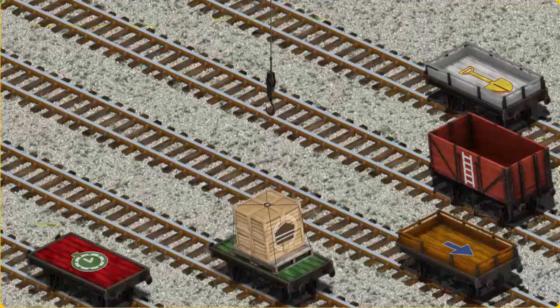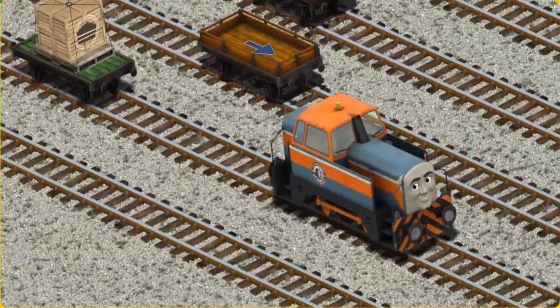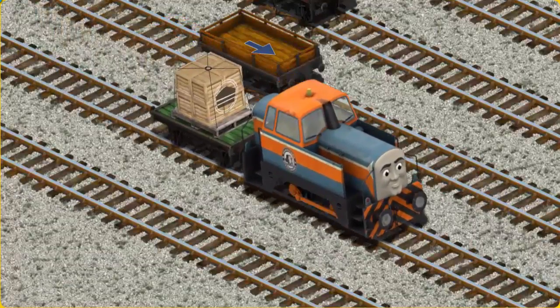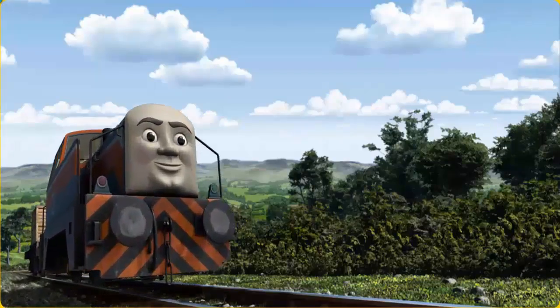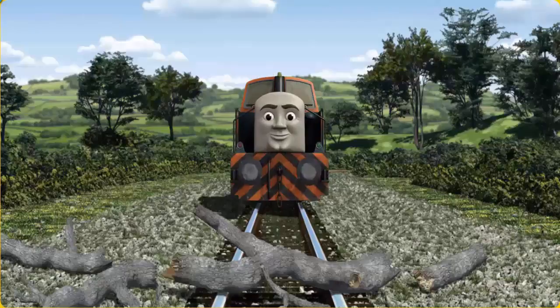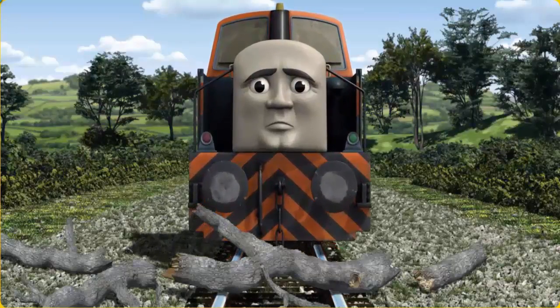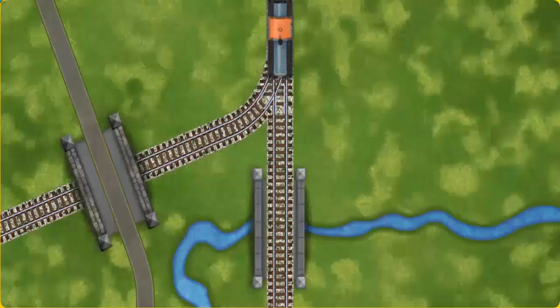That's it! Den set out for the fair. Suddenly, the tracks were blocked. Den had to stop. He would have to go another way. Show Den the track that goes under the bridge.